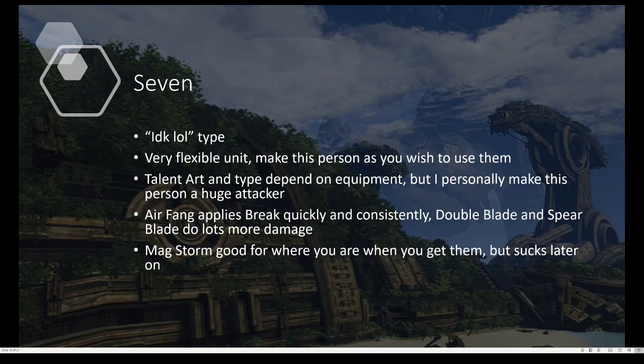Seven is, I'd say, an IDK-all type, because you build this person with the equipment you put on them, so that makes them very flexible. Their talent art — even their talent art depends on what equipment you put on them. I personally make them a huge attacker. Their art Air Fang applies Break really quickly and consistently, and Double Blade and Spear Blade do lots more damage on top of that. Their art Mag Storm is really good for where you are in the game when you get them, but it kinda sucks later on.